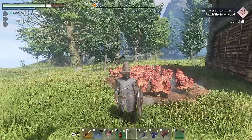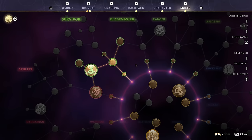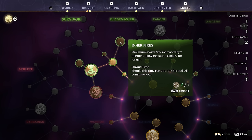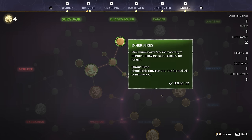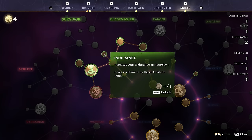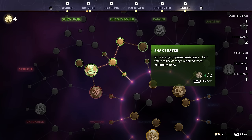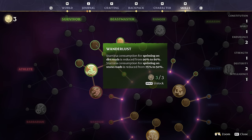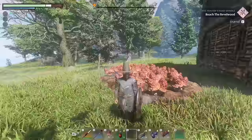I also wanted to spend a couple of my skill points, just because I didn't last time and we have a few from our combat. We have Runner, Double Jump, Jump Attack. There's also maximum shroud time increased by two minutes, allowing you to explore for longer — that would clearly be really useful. And Wanderlust: stamina consumption for sprinting on dirt roads reduced from 90 to 80%, and on stone roads from 75 to 50%. Nice for exploring, and I think that uses up all our skill points.